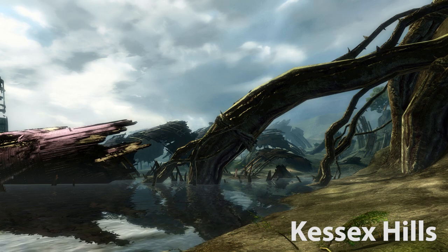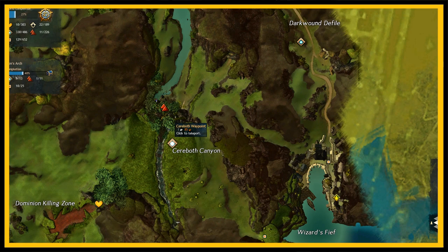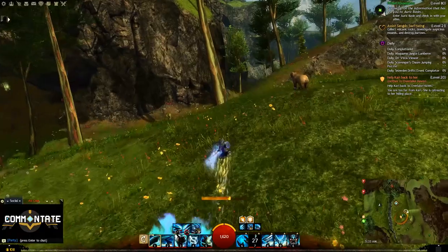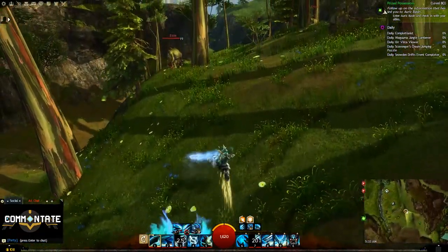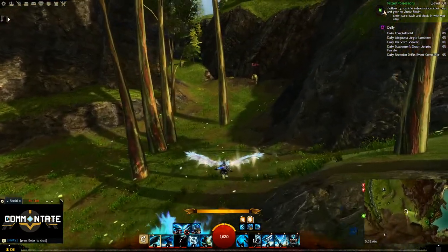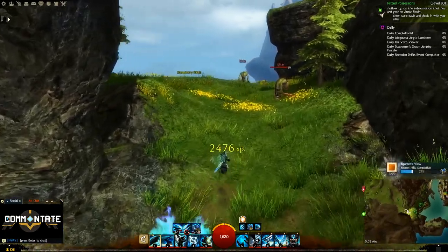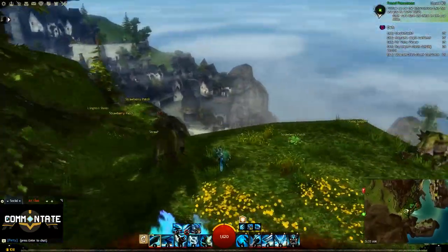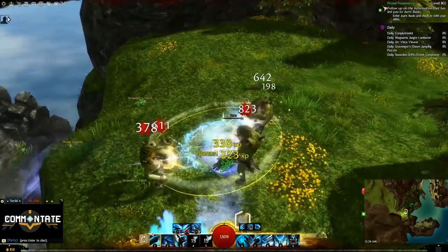Now we need to head over to Keswick's Hills and head over to the Saraboth Waypoint. You'll be heading southeast down the little path that appears to go between two mountainous regions. At the very end you'll see some ettins you might need to deal with, but then just before you reach the water you'll find your diving goggles right on the edge.